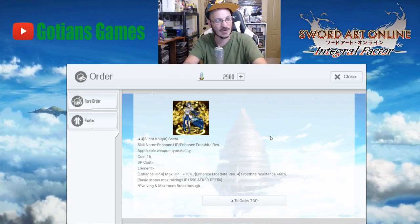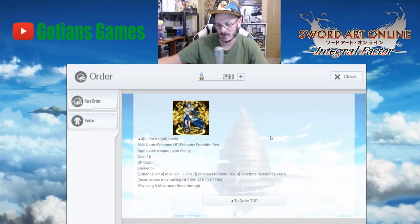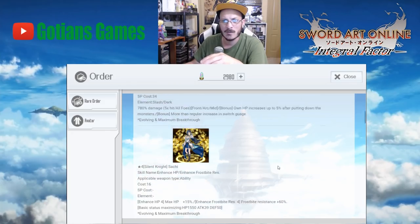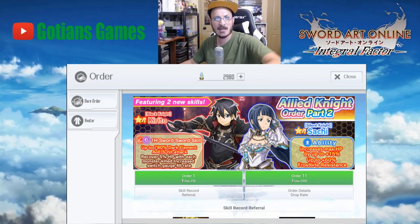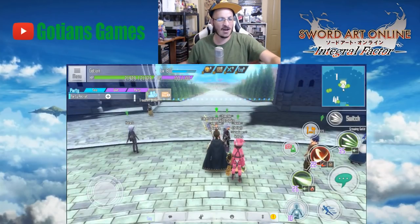She also gives you frostbite resistance, which is really good especially in the current meta on floor eight where everything is frostbite. Her HP is 1,550 which is not bad, her attack is low at 39, and defense is on the higher side at 50. These are good skills, but again it's a bad banner — you don't want to summon on it. Wait till Part Three where they'll combine both banners together. That's my analysis on these banners for right now.